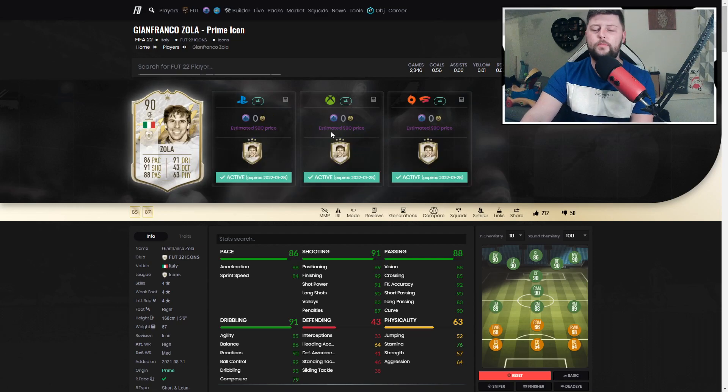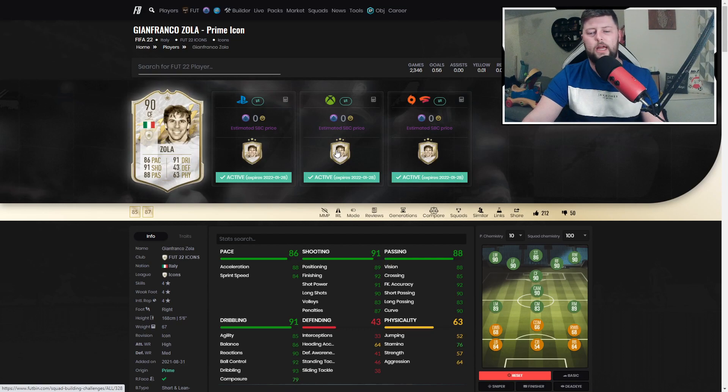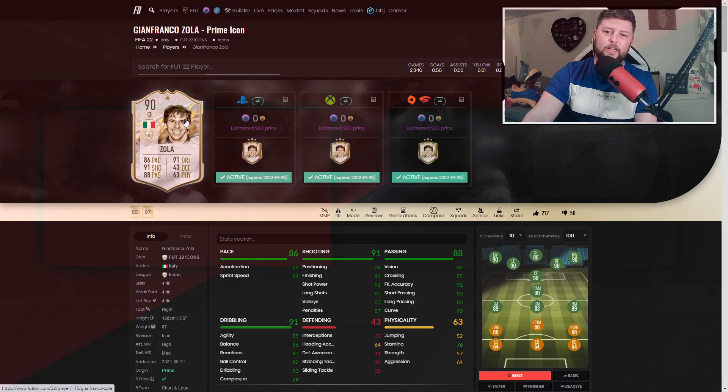I would 100% recommend going for a Del Piero over this guy. The SBC could be worth crafting untradeable but I really wouldn't go full into it. I'd be looking at what they bring out in terms of the daily SBC players - like the Mullers, like the Vieira - they are 100% more worth it than putting nearly 400k worth of fodder into this one. Let me know down below what you think, make sure you like and subscribe!